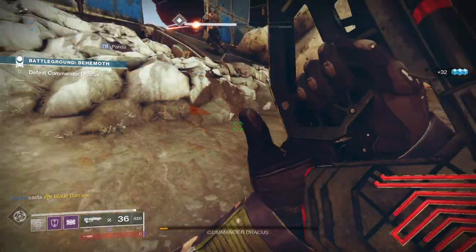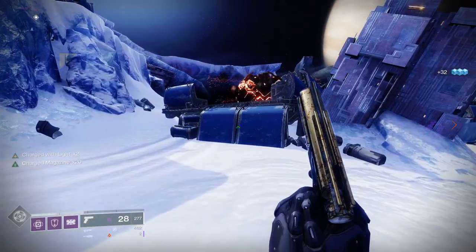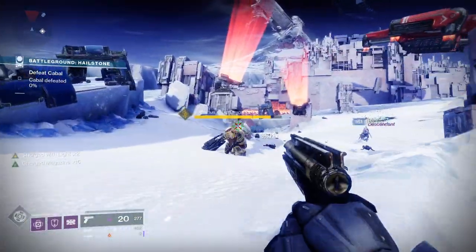Charge with light mods were introduced in season 9 of Destiny 2, however there's not really any tutorials in-game on how to use them. The charge with light mods work by gaining charge with light stacks, which you can see in the bottom left-hand corner of the screen.